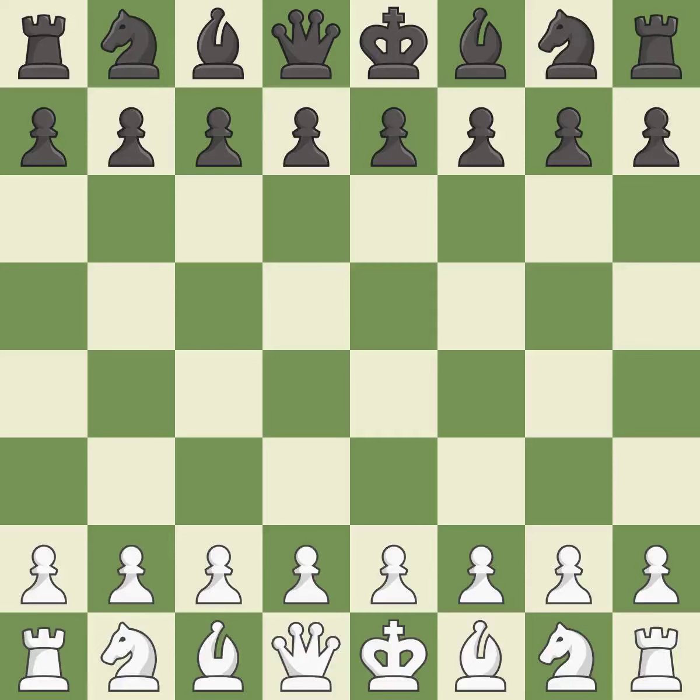Philidor Defense, Hanham variation, Lion Variation. The moves played were 5.Bc4 b6, 6.0-0, 7.Re1.